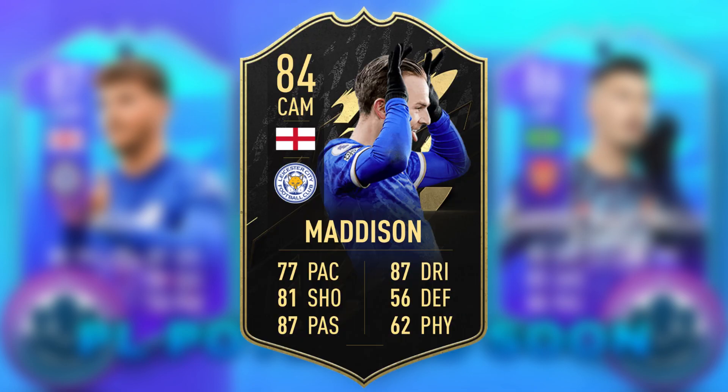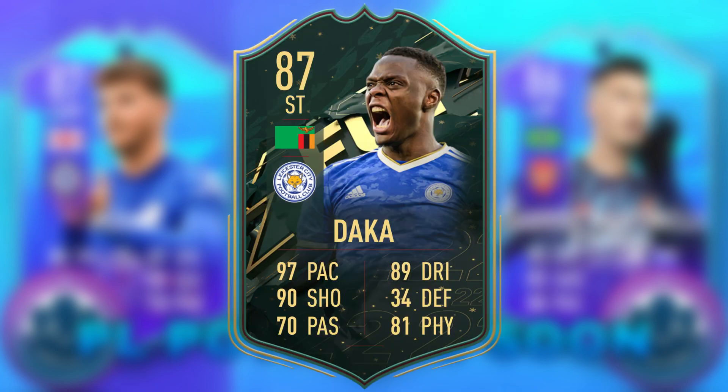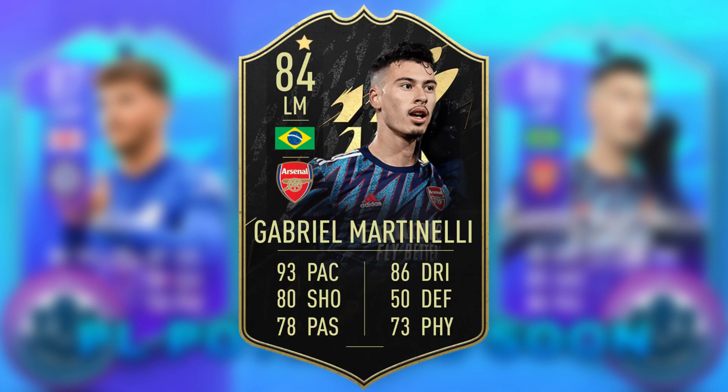Next is James Madison, who'd probably get a plus two from his latest inform. This card would be decent with very nice dribbling, though not the best pace. He'd get a really cool link with Daka's Winter Wildcard if you unlocked him.